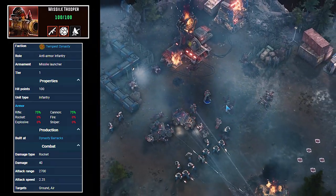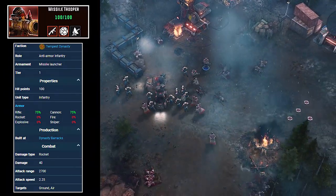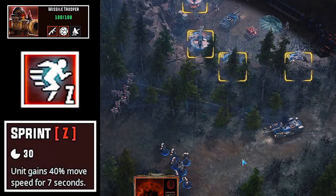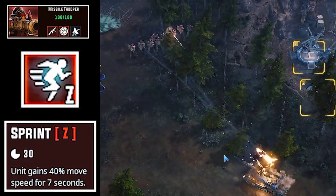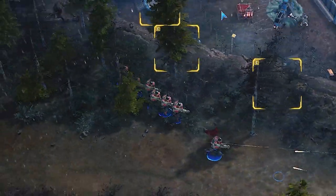One of the infantry units with the longest range in Tempest Rising and packing a heavy punch in the form of a glass cannon. The Missile Trooper also has a unique special ability that increases its movement speed for a short duration, either to burst up close and get that first strike damage, or to retreat quickly away from combat.